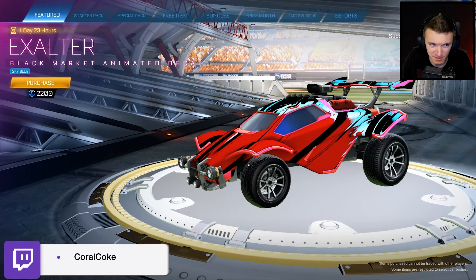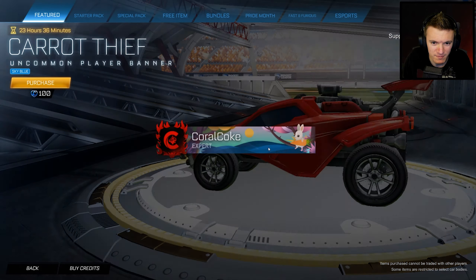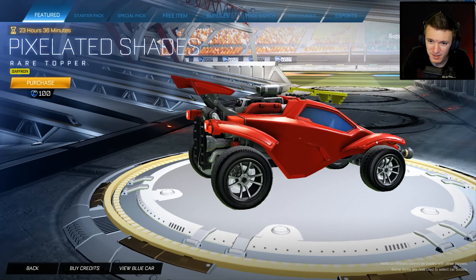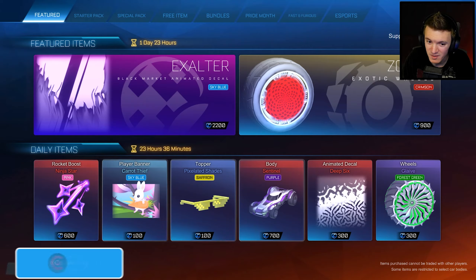So we got Sky Blue Exalter — okay, lame. Digistar Pink, boring. Sky Blue Carrot Thief, boring. Ooh, Pixelated Shade Saffron — that's not bad. I bought the white ones a long time ago when those were in the shop. I still have those. Nothing beats the white ones.